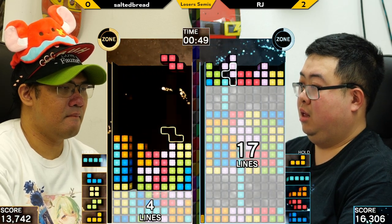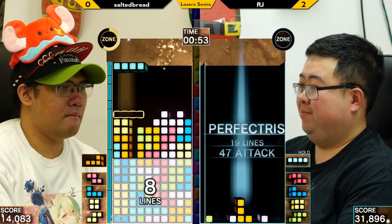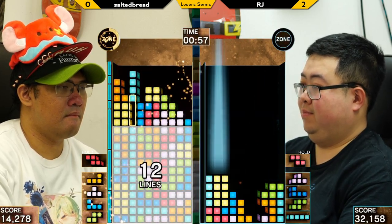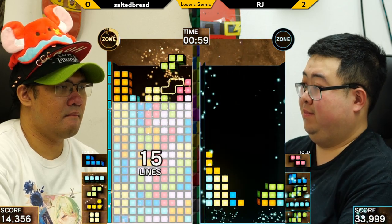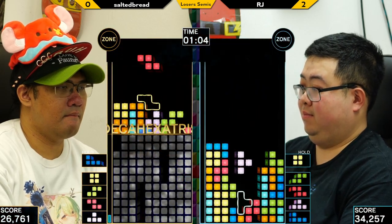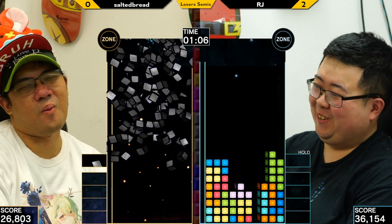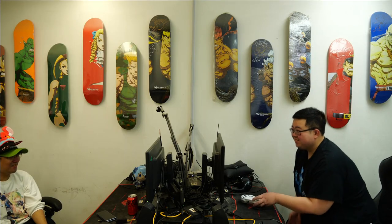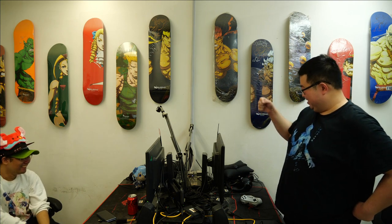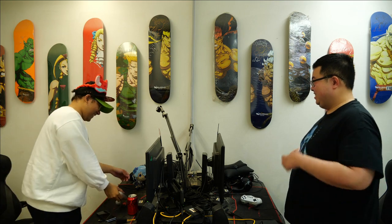Salted goes into zone in response to RJ's zone. RJ doesn't have a PC this time, so not 19. 47 — not too bad. Salted going higher, very nice. His zone is not looking as efficient though. That's a lot of garbage — but it's pretty clean. He has no follow-up, he's just going to take three quick Ls.